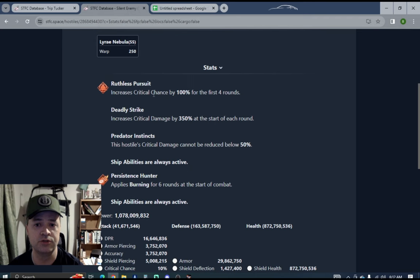Ruthless Pursuit increases critical chance by 100% for the first four rounds. Deadly Strike increases critical damage by 350% at the start of each round for the whole battle — so the longer the battle goes, the more damage you'll take. You need to take them out quickly. This hostile's critical damage cannot be reduced below 50%, so officers like Trip Tucker can only reduce it to that floor. They also apply burning for the first six rounds of combat.